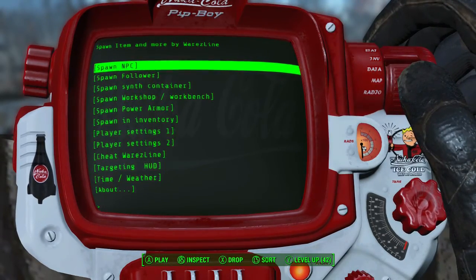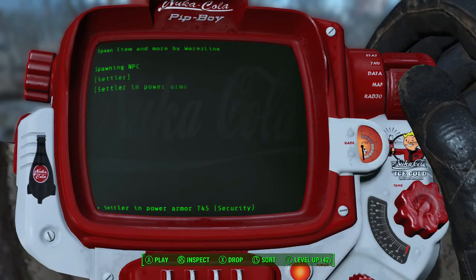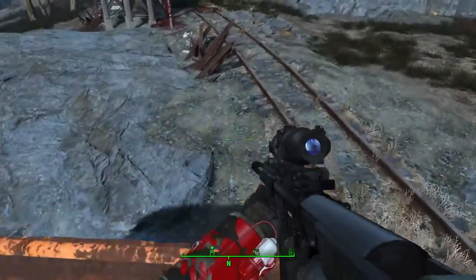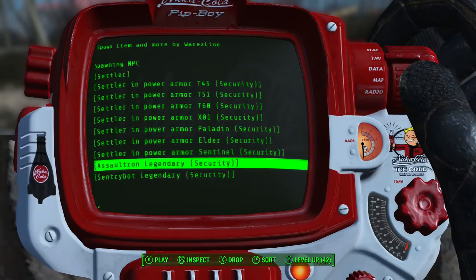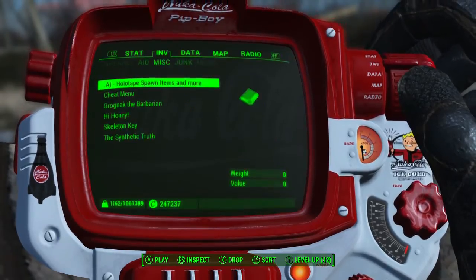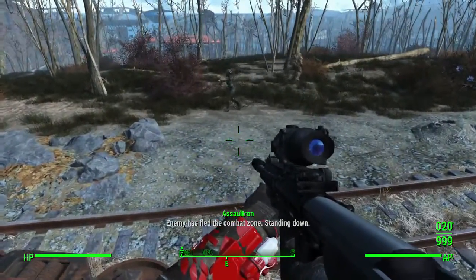So let's see what all we can do here. Spawn NPC — let's see what this is — settler power armor, let's do this one. Oh yep, there it is. That's cool, so you can spawn in NPCs with power armor. I guess they'll help you out. Legendary assault — so they're not enemies, they're friendly. That's another cool thing.